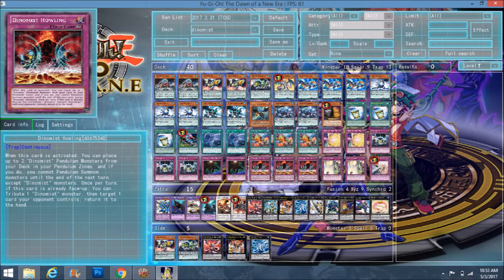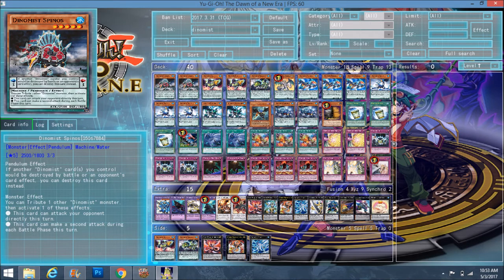It works in a way you don't see a lot of decks work, and utilizing this new card Dynamist Howling definitely makes the deck a whole lot better. So let's just get into the deck profile. We start off with Dynamist Spinos.